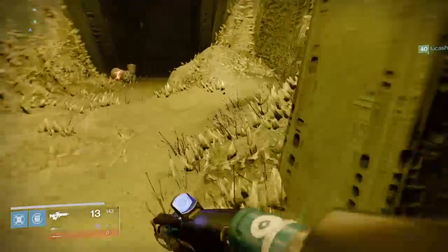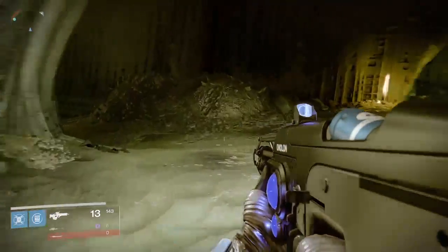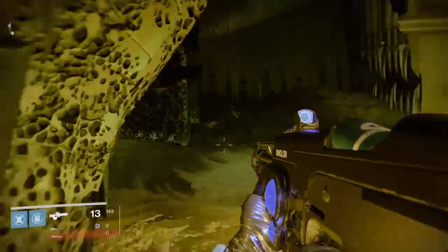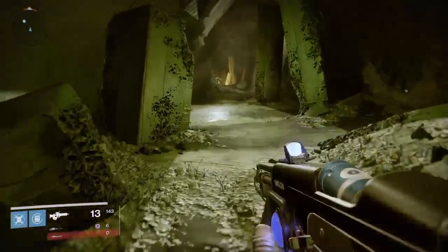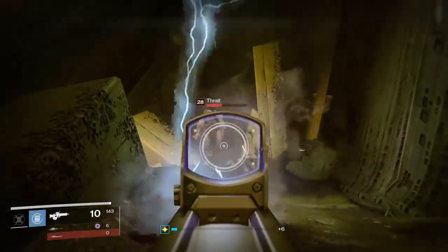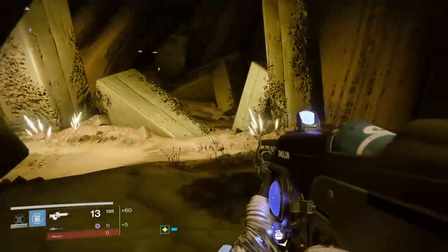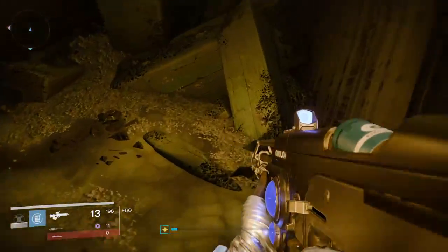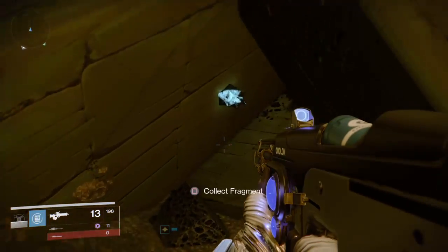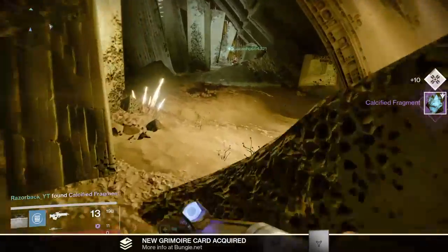Jump back down and go through the crack in the wall here. Make your way all the way down — there are a few Thrall down here to kill, just pick them off one by one. There's another selection of broken pillars down here, and just inside this little hole you will find fragment number XVI — number 16.